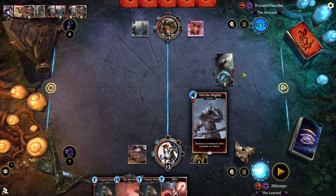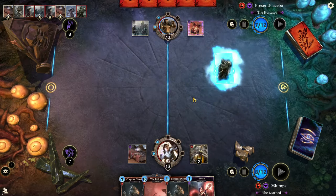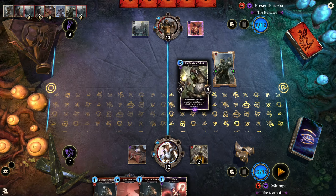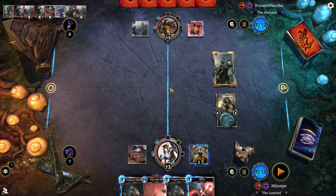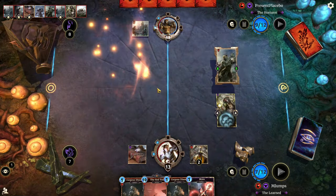I drew a Fell the Mighty — I'm not getting many creatures unfortunately. Oh yeah, he's playing really smart. We need to get rid of the Chieftain's Banner. Fill the Mighty — Stone Throw, okay. There's the Hrothgar Forge.